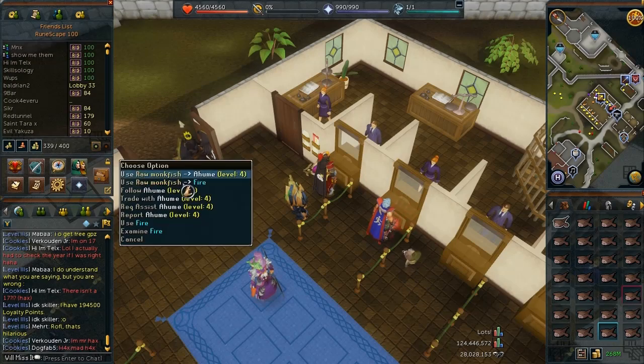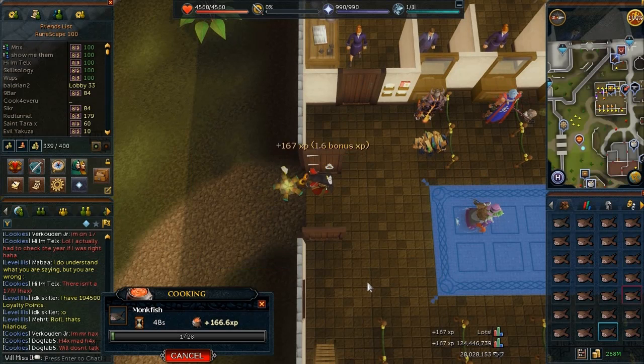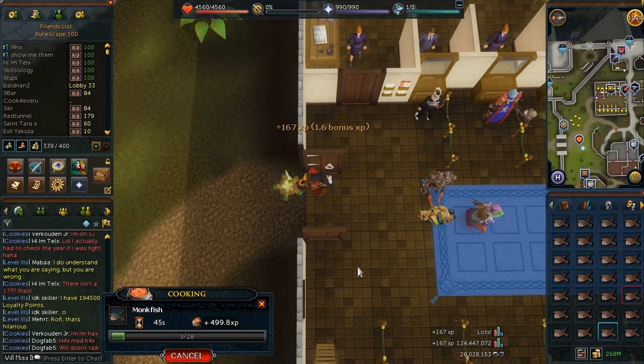The free-to-play high scores were removed — I believe in 2010 or something like that — which is quite a while ago. It was removed because of the massive number of bots in the game, which is quite unfortunate.